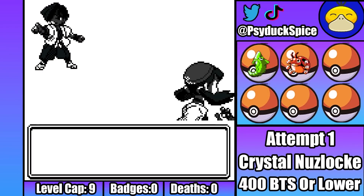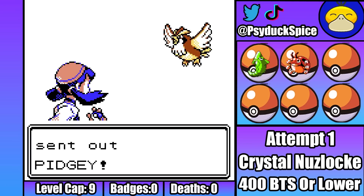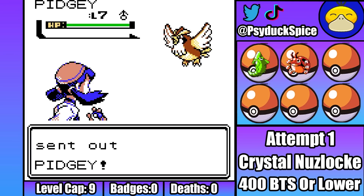That's where Red Velvet comes in, because he has access to Supersonic. That's right, I'm going to have to pray I get super lucky with Confusion if I want to win this, so let's do this.